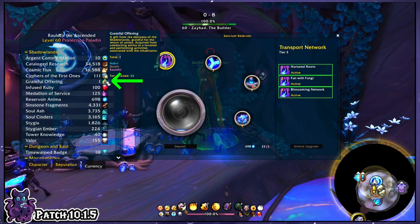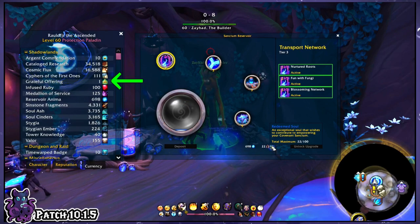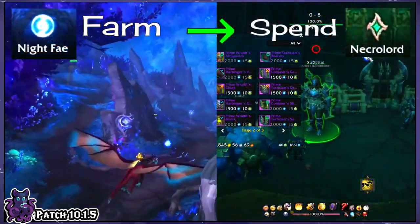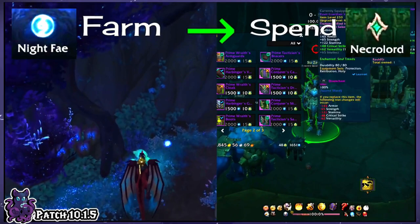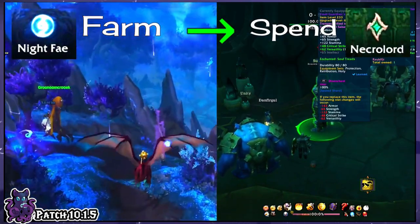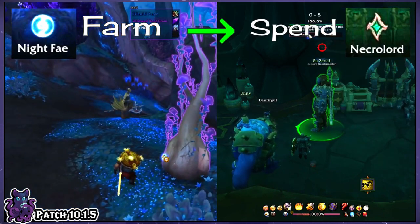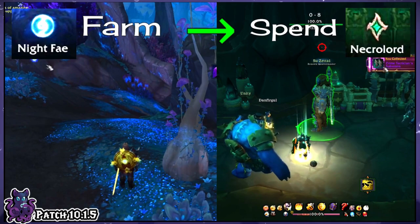Here's what I mean by that. When you receive some Grateful Offerings, they go here to your currency tab. Unlike Redeemed Souls, which are held by your covenant, you hold your offerings. You can actually farm for Grateful Offerings while part of any covenant and then spend them in a different one. This also means you can farm all the offerings from each covenant each day in order to buy stuff faster.